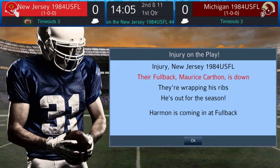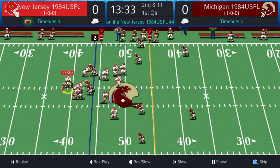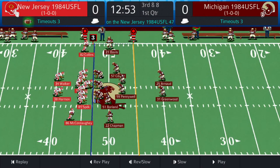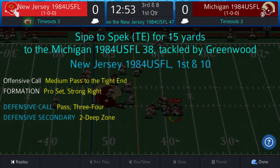Carthon took a shot in the rib cage and he's done. Harman will now be the fullback for the rest of the year. Walker alone setback, Collins and McCotney out wide, Speck the tight end. Zone coverage, three down linemen for Michigan. Second down — Sipe play action, Sipe takes off and picks up three, Pennywell on the tackle. Third and eight — Walker and Harman in split back. Zone coverage for Michigan. Sipe rolls, throws complete to Speck the tight end, gain of 15, they move the chains. First and ten at the Panther 38.